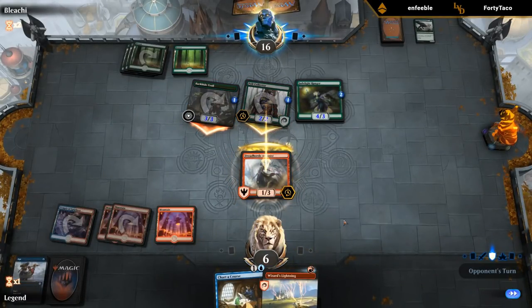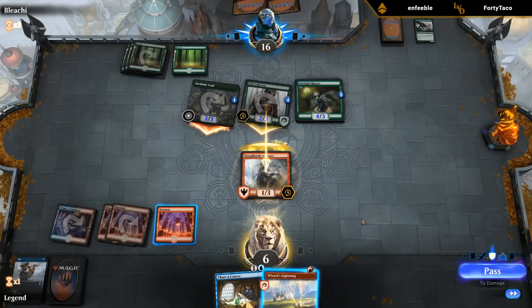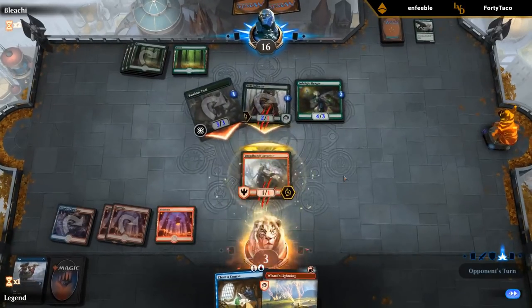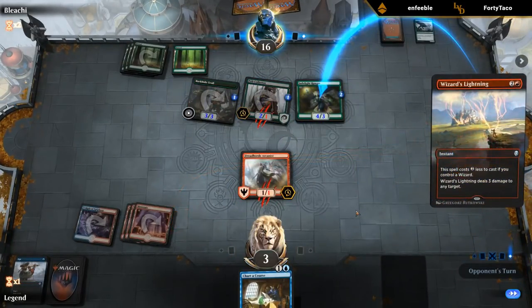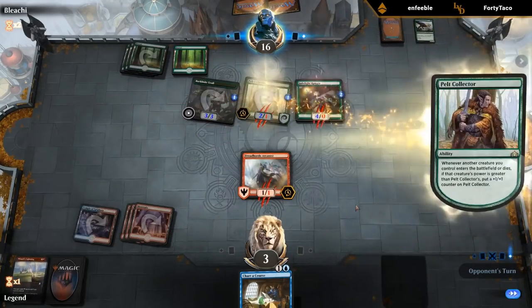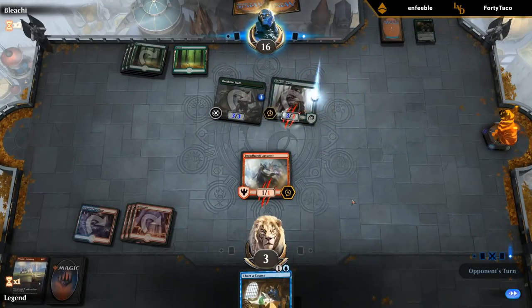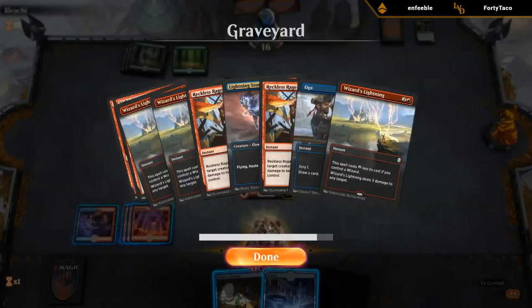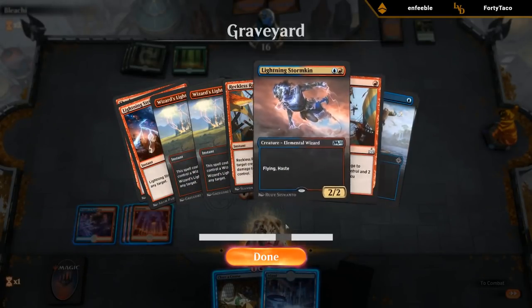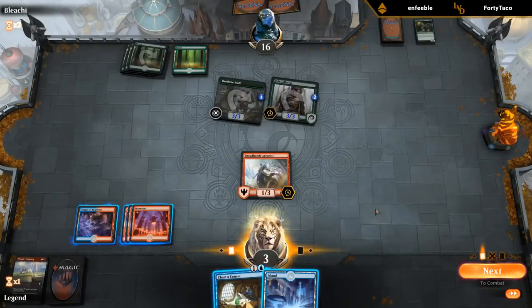Take three — not sure how we get out of this. We'll need some lucky top decks, but I guess it's not impossible. Shock on Pelt Collector is not going to work out so I need to attack. I guess Reckless Rage works too since now we have a three-toughness creature. So I can Reckless Rage the Pelt Collector, Charter Course, and hope to draw something.